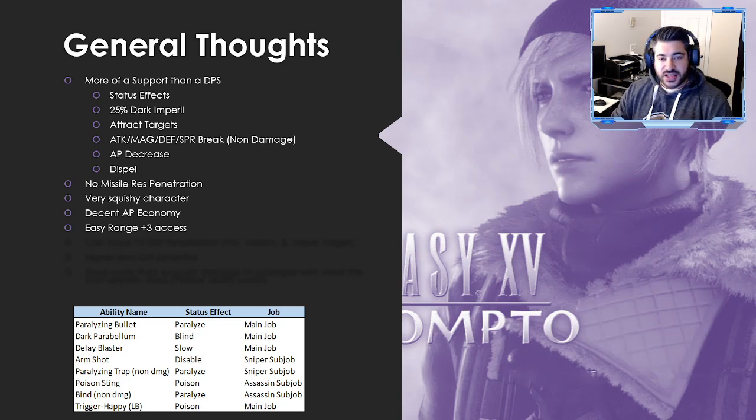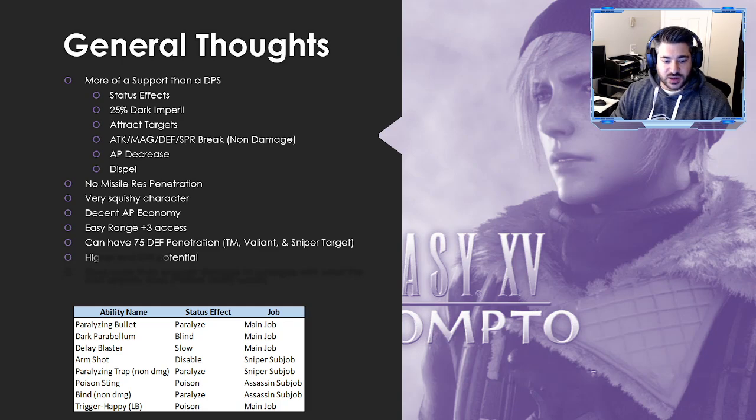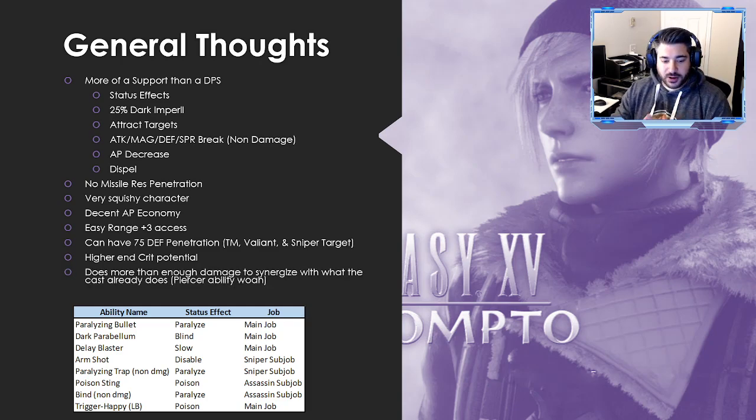He has easy Range +3 access between his passive and a first-turn buff potential. He can have up to 75 defense penetration between his trust mastery, the Valiant Gun, and the target ability on the Sniper sub job — a potential build for high-defense targets. He also has higher-end crit potential as discussed, and he does more than enough damage to synergize with what the dark cast already does.